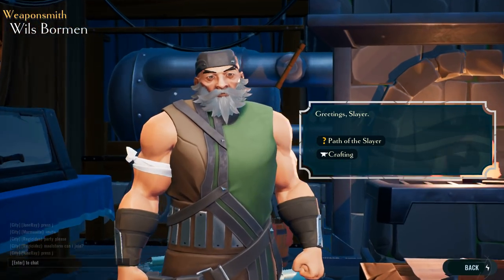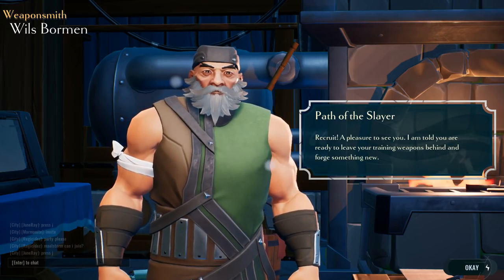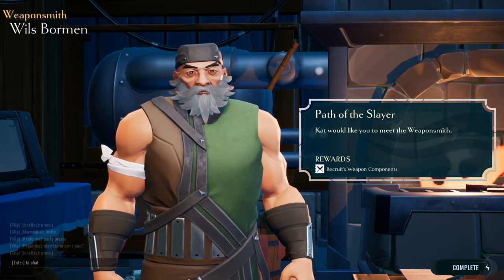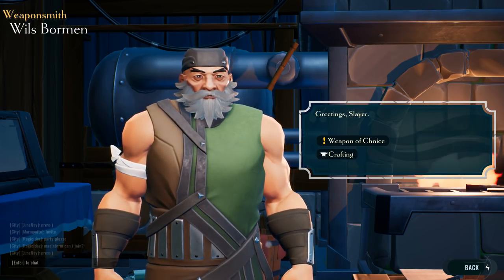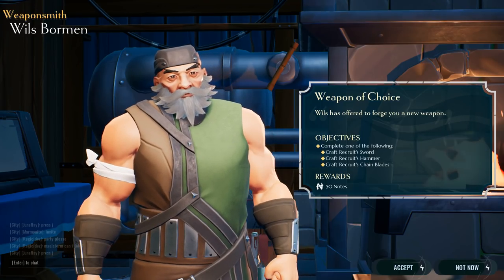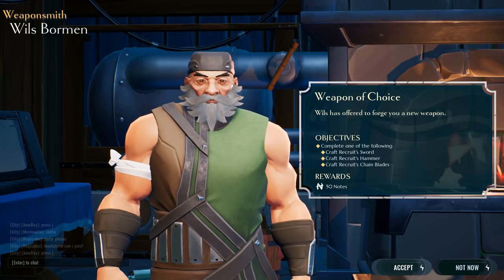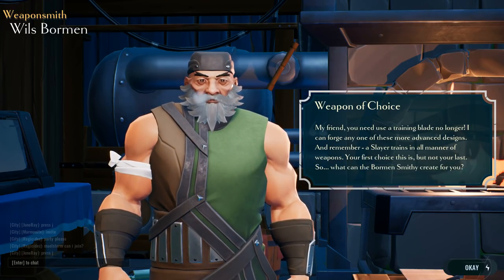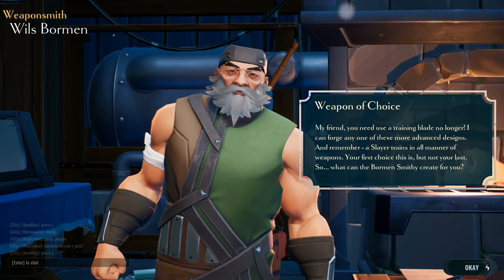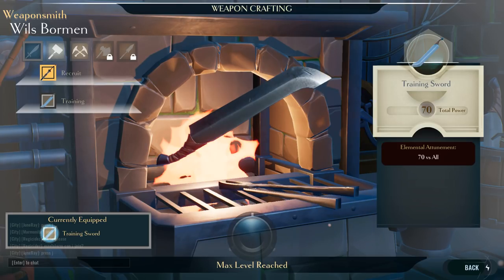A bright light in my humble smithy — well done, slayer! Weapon of choice — you want work? Yes. Complete one of the following: craft recruits' sword, craft recruits' hammer, craft recruits' chain blades. He is lagging a bit. My friend, you need a training blade no longer — I can forge one of these more advanced designs. What can we craft for free — that is the question.